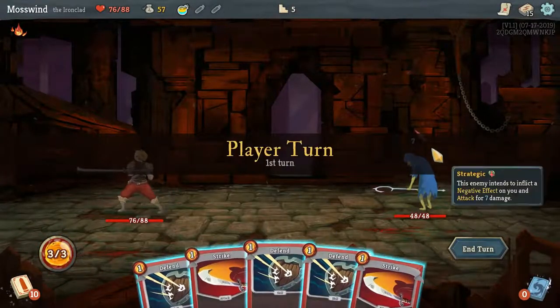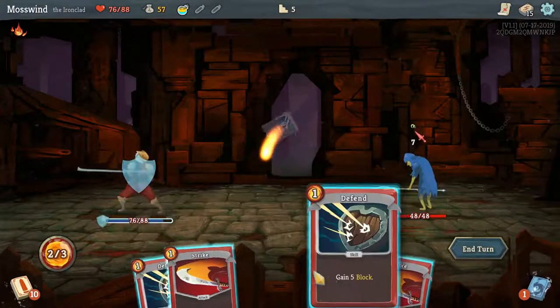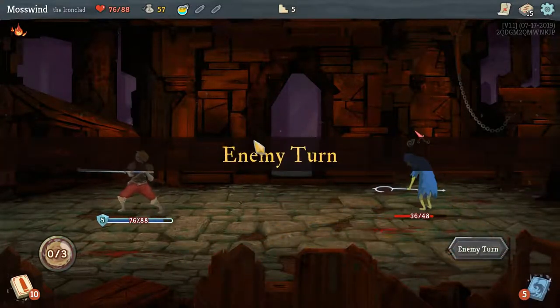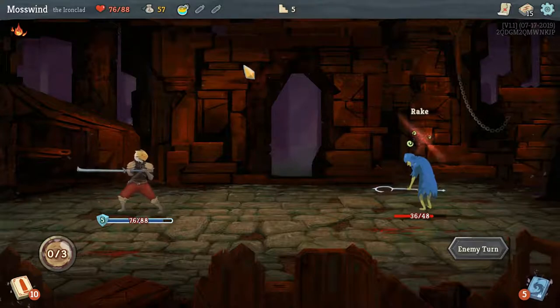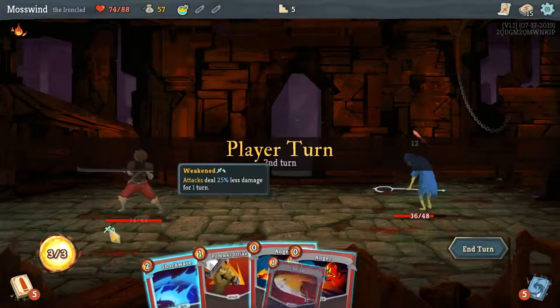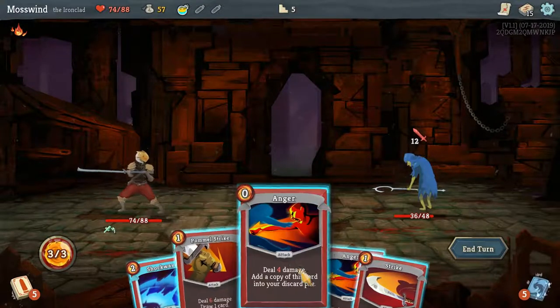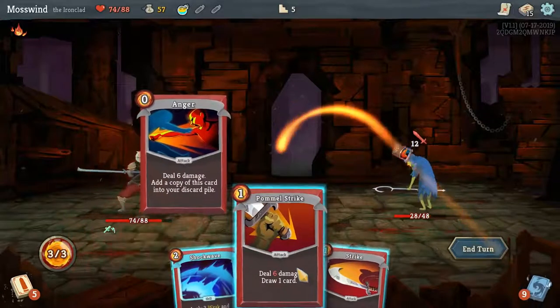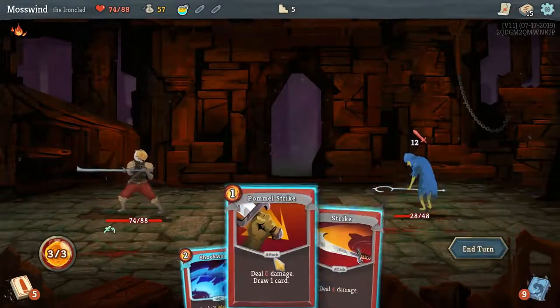This guy has 48 HP — that's a lot. He's going to deal 7 damage, so let's block it out and attack twice. We'll take 2 damage, but that's okay. He does apply weakness, which means I deal less damage. But here's the anger play — anger, anger. Lots of anger in my deck now. I'm so angry.